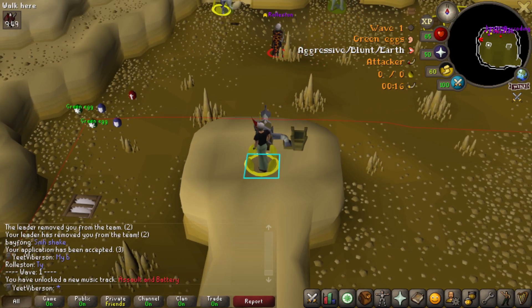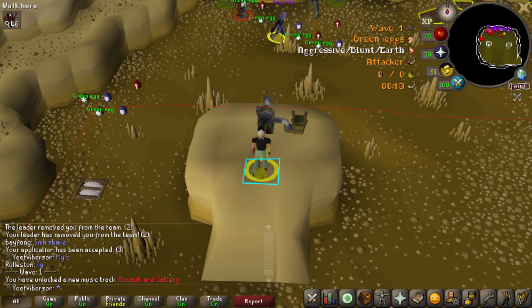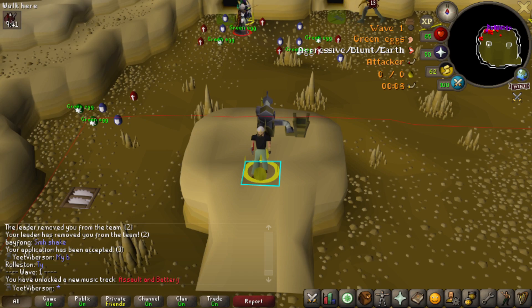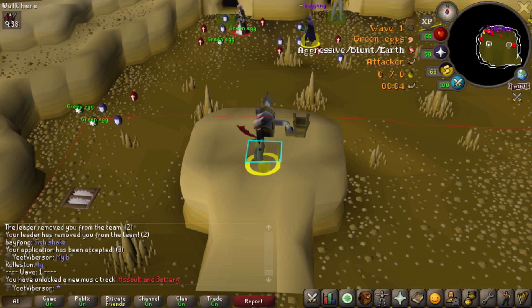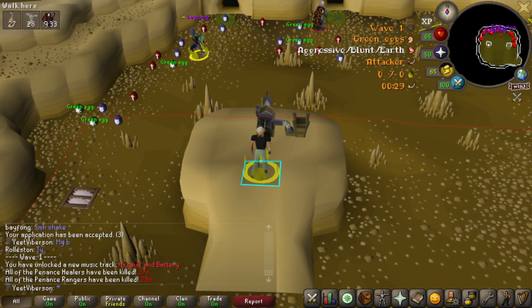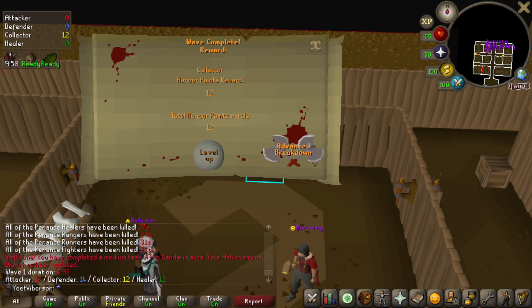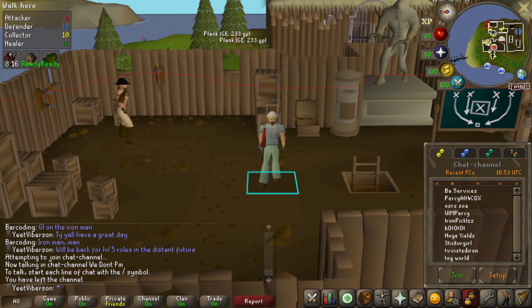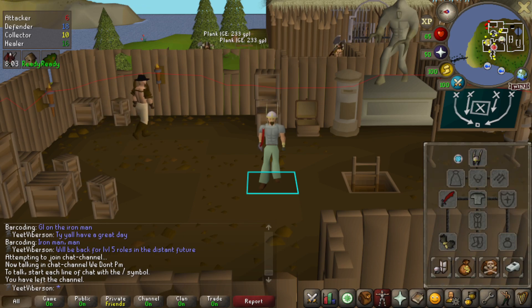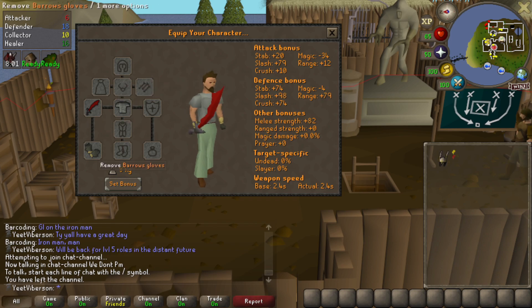I signed up with BA services to get my fighter torso. I probably could have found teams, but I've got money on my main that I'm not using, so I figured I'd make this a lot easier instead of spending three hours on it. And there it is — the fighter torso! I have never had this on any account. Shout out to the BA services guys — super professional, super nice.